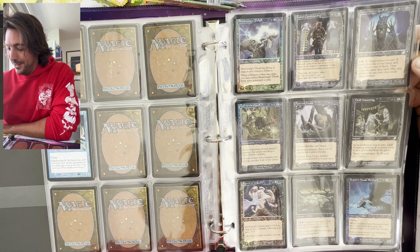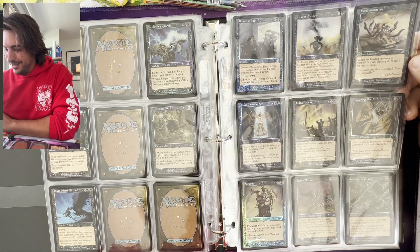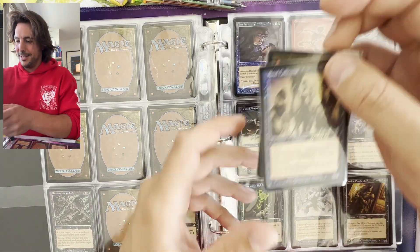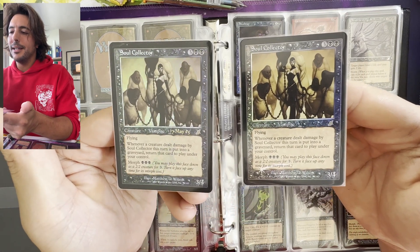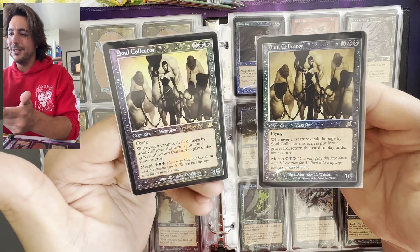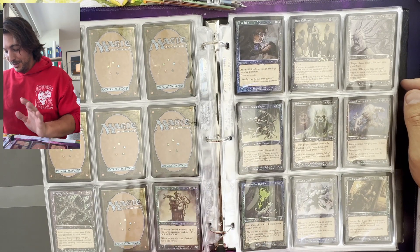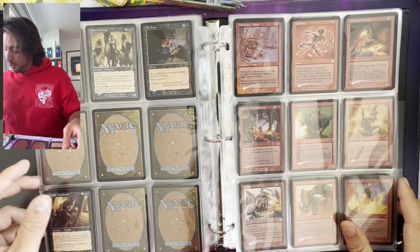And Bladewing, of course — we're going to see Bladewing this set and the Sliver Sovereign. The next decree is the Decree of Pain, Lethal Vapors — we had those in all colors. Soul Collector is the pre-release card, and yep, it's a vampire. May 17th, 2003 is when this came out, and you can see the dragon skull etchings on the card — I love seeing that. The date really does something special for me. Unspeakable Symbol is also a great card. And here's the Undead Warchief, which I believe is in our top five.